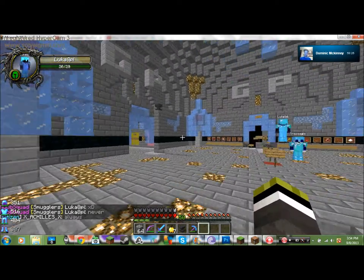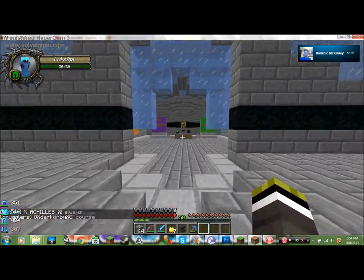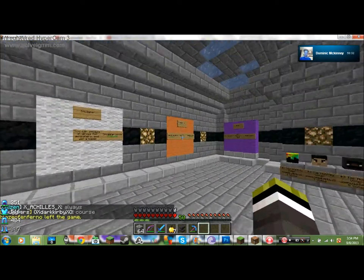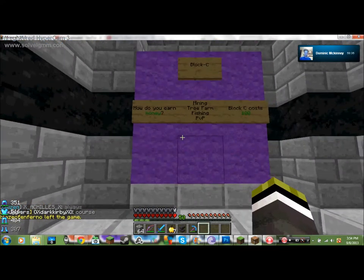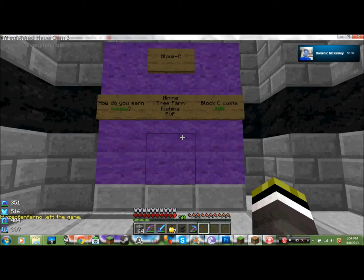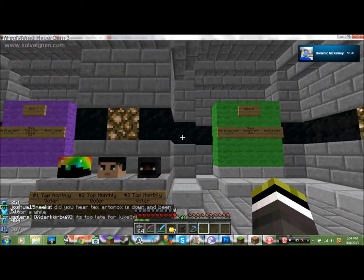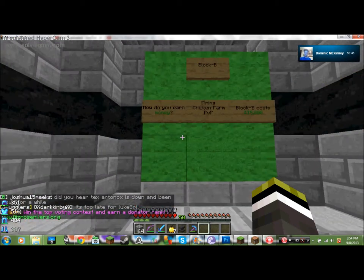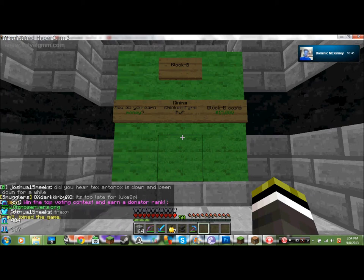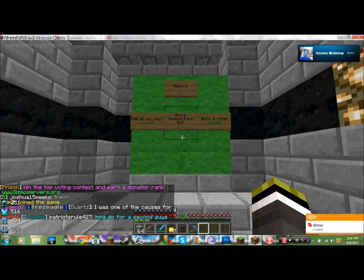I am currently out of prison, even though I'm in the prison right now — I might as well be a visitor. I'm a citizen of the town. When you walk in, you start as block C, and you earn money by mining, the tree farm, fishing, and PVP. You start as C, and once you get enough money — which is $15,000 — you can rank up to block B. It's not easy, though. Mining, chicken farm, and PVP are your best ways of making money.